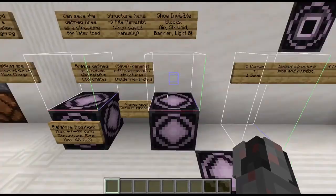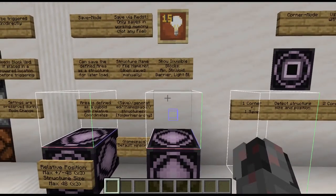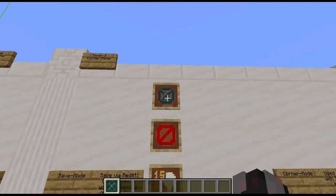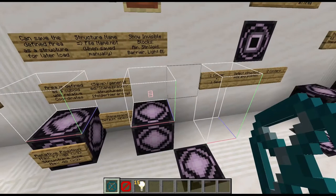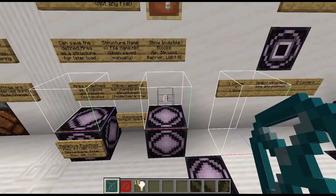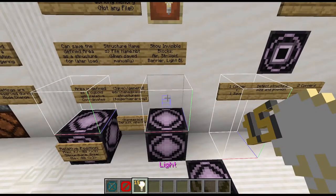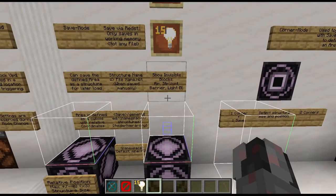Now let's talk about the other options. There's 'show invisible' which defaults to off, but if you turn it on you can see where empty space is — whether it's an air block, a structure void, a barrier block, or a light block. You can see different colors for the different invisible block types.